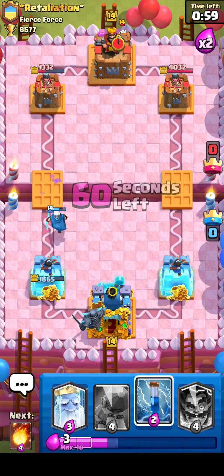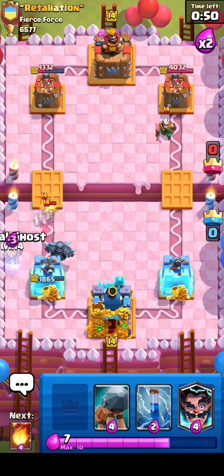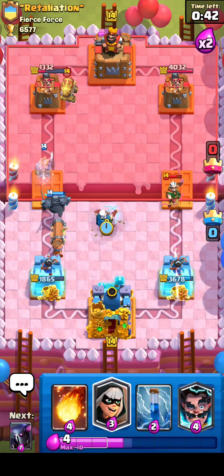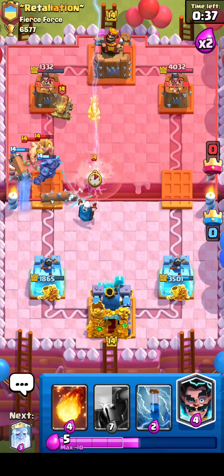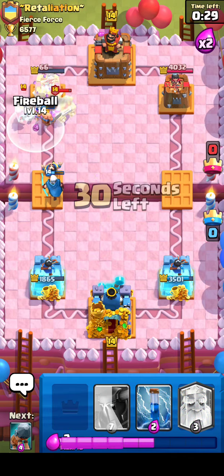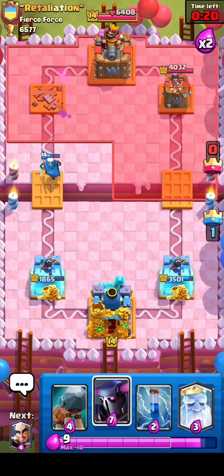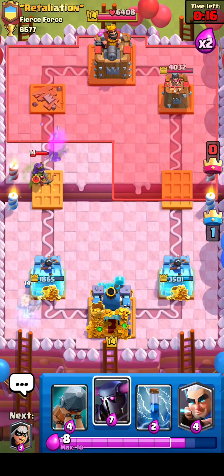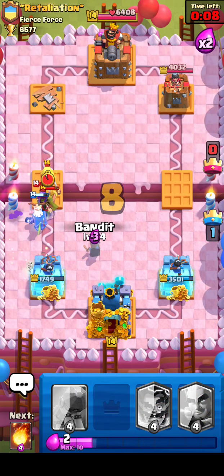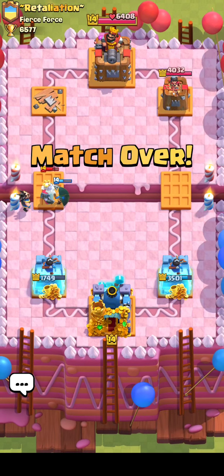That should be a pretty solid play. He might have elite barbarians as well. This matchup is more about stacking up at the bridge and pressuring — I think he has battle ram. Not battle ram, elite barbarians. My commentary is pretty bad when I'm doing live games, that's why I more so do normal replays, but I'm trying my best. I think we're just gonna take the fireball value and push everything down before he can make a counter push. And that is game number one — perfect game.